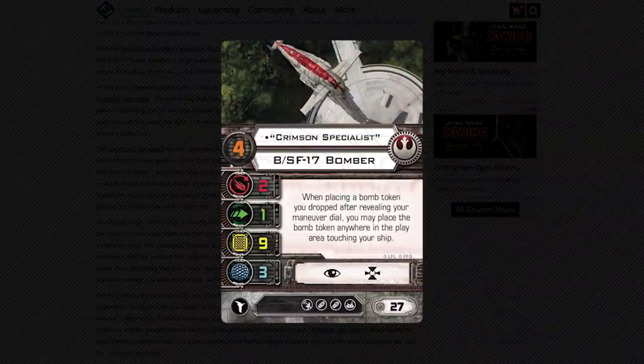The first unique pilot is Crimson Specialist, costs 27 points, pilot skill 4, no EPT — in fact none of these guys have EPTs. It's another EPT-less ship like the K-Wing or the Ghost. When placing a bomb you drop after revealing your maneuver dial, you may place the bomb token anywhere touching your ship. I've been looking at this card all day thinking: I don't really know of any massive tangible benefit from placing a bomb anywhere in front of you — you always risk it going off in your face. But you could put it on one side and block ships flying through asteroids, or place it right between asteroids to hamper the direction your opponent can fly.